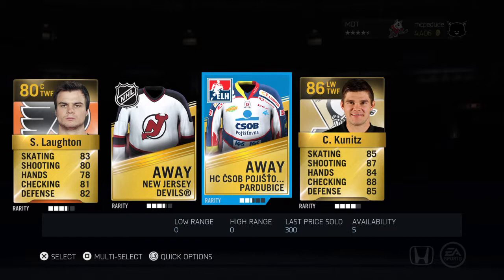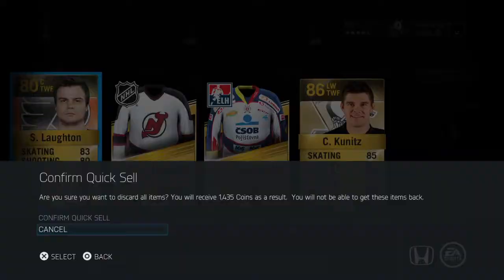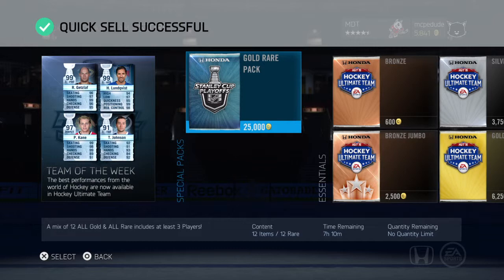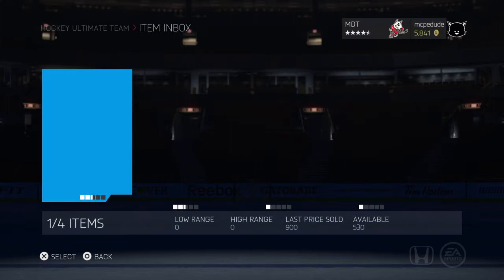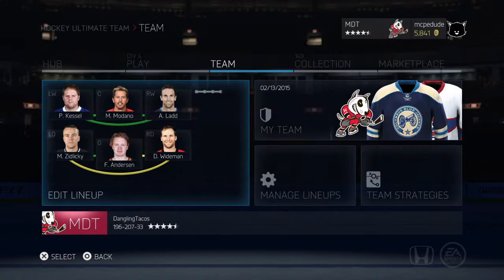Screw it — I quit HUT! I quit HUT, I'm gonna quit HUT. I'm gonna sell this whole team — or go for a bunch of like Stanley Cup trades. Anyway, let's just show you guys the team. Nothing we could have added — I honestly wouldn't have minded if we just pulled Kovita or something.